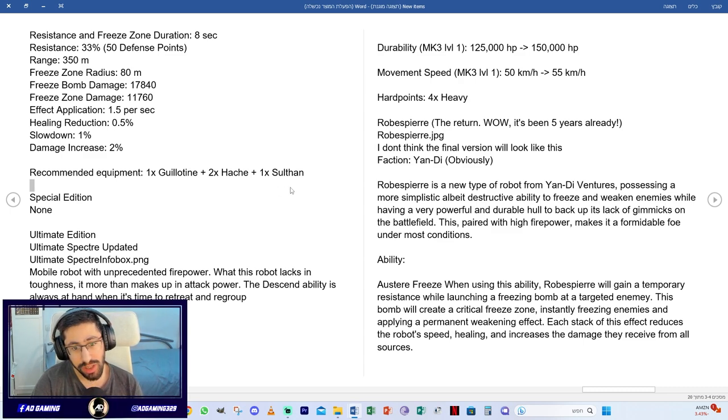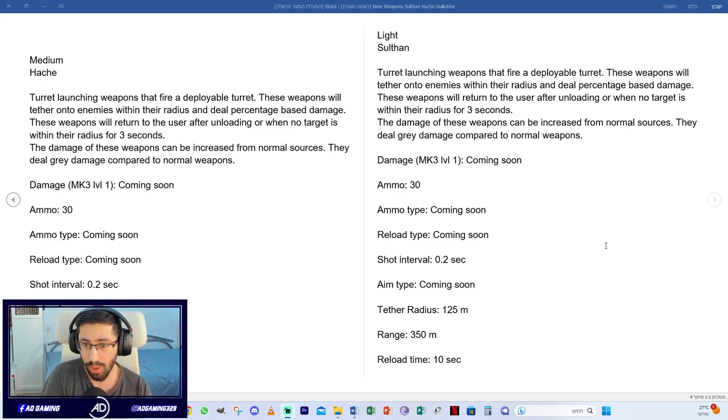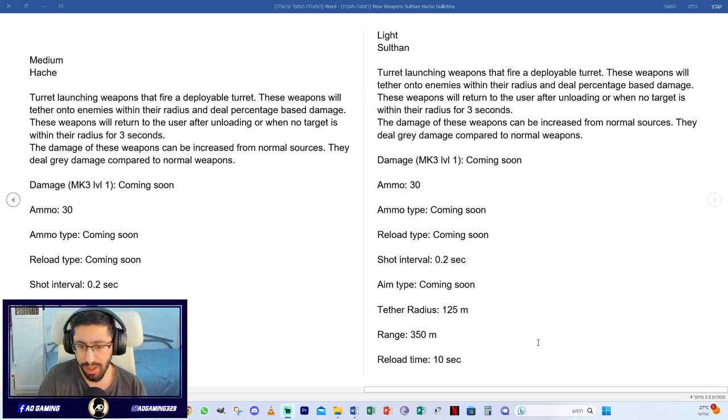The Sultan is a new light weapon. These are launching weapons that fire at a deployable turret. The weapons tether onto enemies within their radius and deal percentage-based damage, returning to the user after unloading or when no target is within radius for three seconds. Damage can be increased from normal sources. The tether radius is 125 meters and range is 450 meters. Reload time is 10 seconds.